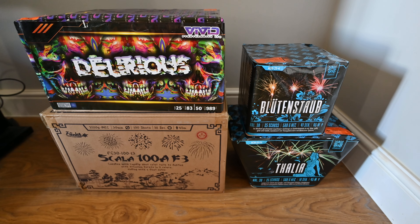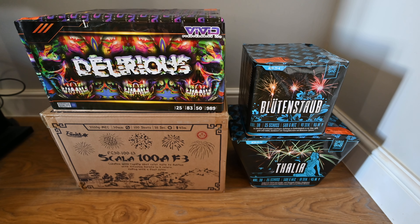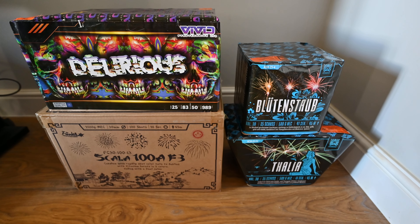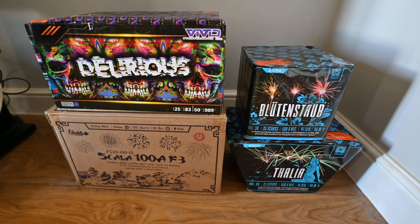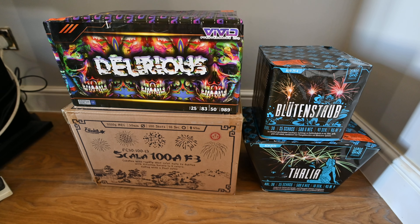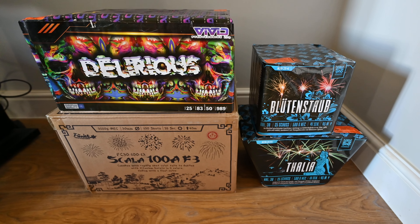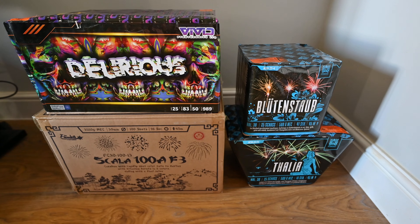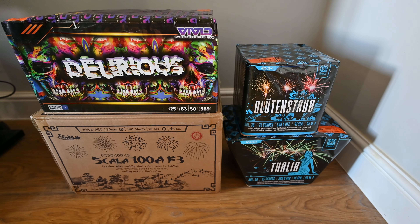Hello, this is part two of my stash for 2022, just under two weeks until bonfire night, so this is going to be quite a short stash video. I've got four items here: Bluton Stab by Argento Fireworks, Talia by Argento Fireworks, Delirious by Vivid Pyrotechnics, and Scala 100A F3 by Funke Fireworks. Argento Fireworks are basically Funke's sister company.